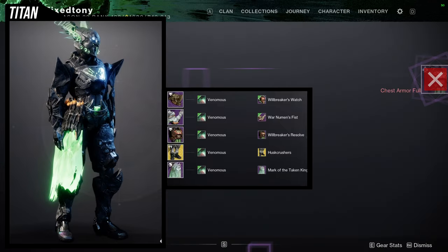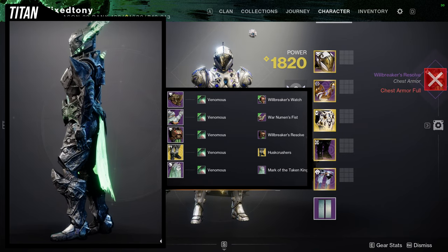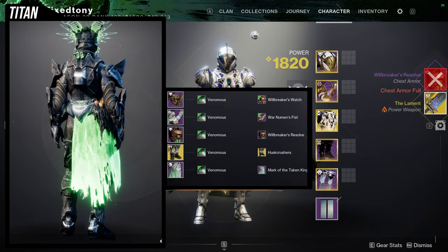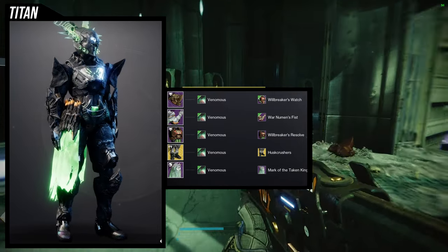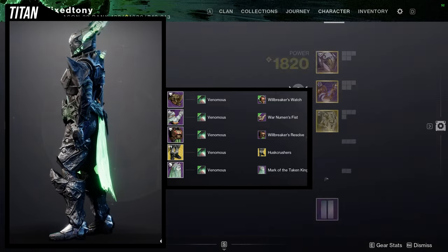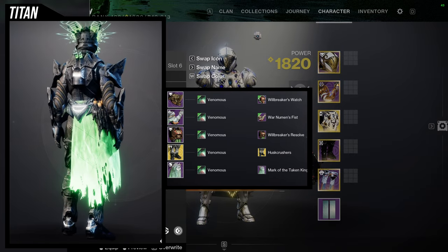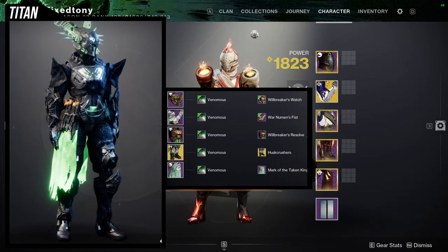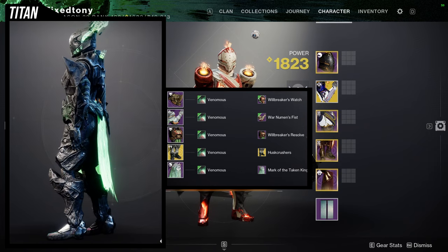Starting off with the helmet — this one came out really well. We're using Will Breaker's Watch, and the Will Breaker's Resolve for the arms, which is literally the same set. For the boots we're using the Husk Crusher ornament for the Dune Marchers — a really good ornament for a Hive theme. My only gripe is that the shoes look like regular people shoes. Everything else is very Hive-themed and then the boots just ruin it — all they had to do was put those spiked knee pads onto the shoes.